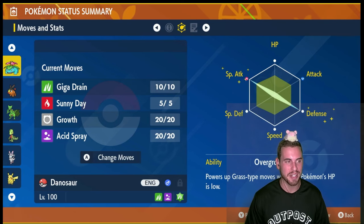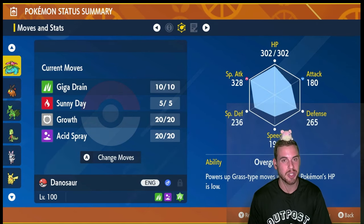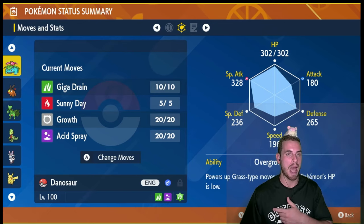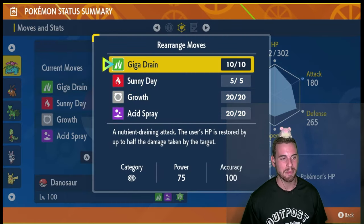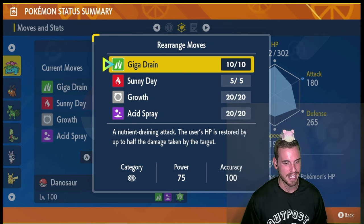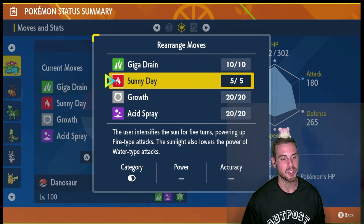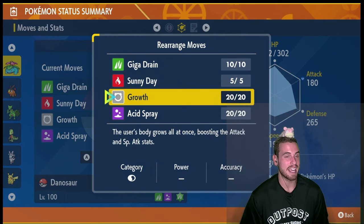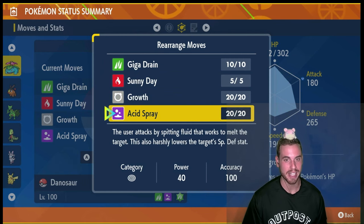To get this EV spread, use 26 Calcium, 26 Iron, 1 HP Up, and to get that modest nature, use a modest mint. The ability Overgrow powers up our grass-type moves when we're at a third HP or less. Giga Drain is our main attacking move — I wanted to go with Petal Dance to assure a big one-hit KO, but Giga Drain gives us just too much recovery. Sunny Day weakens Pikachu's Surf and allows Growth to raise our attack and special attack by two stages every time. Acid Spray softens up Pikachu for Giga Drain.